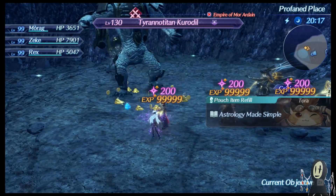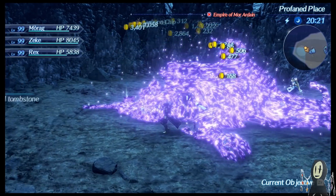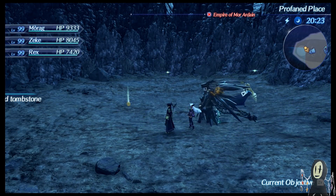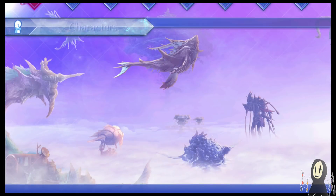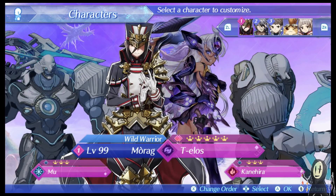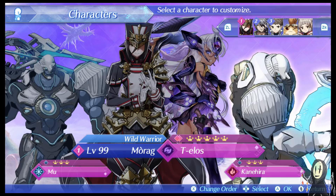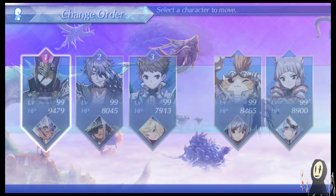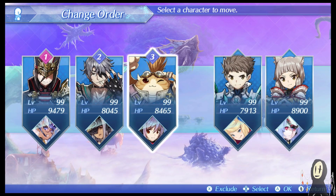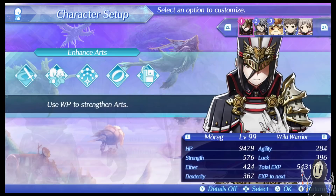The last thing I want to show you guys is what she would look like in a chain attack setup. Now, the chain attack setup that I have is not really very Telos-centric — these tend to be very centralized and restrictive in terms of what you can actually do. For those of you wondering, the actual blade mods I have are a 24% strength mod and a 24% HP mod. Let's go ahead and switch Tora into the mix. This will be the last one for today.